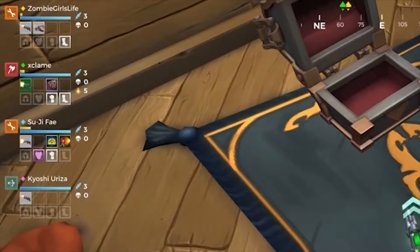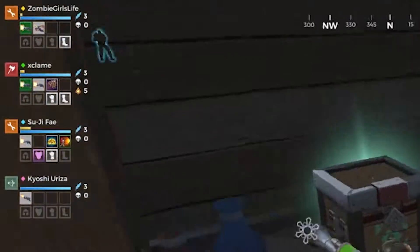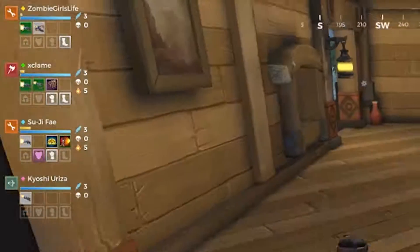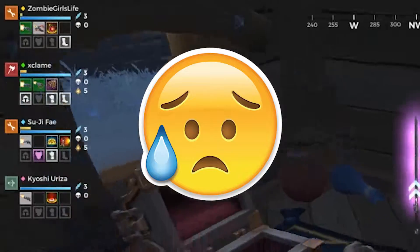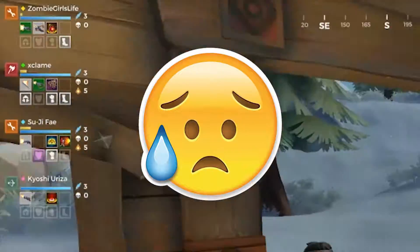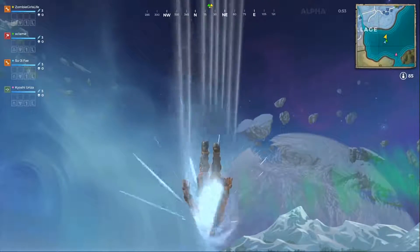When you play with others, look to the top left — you'll see a bunch of icons under their names. When looting, check if any of your teammates need armor, weapons, or abilities before disenchanting them. You know who you are, random guy who turned my purple bow into shards.